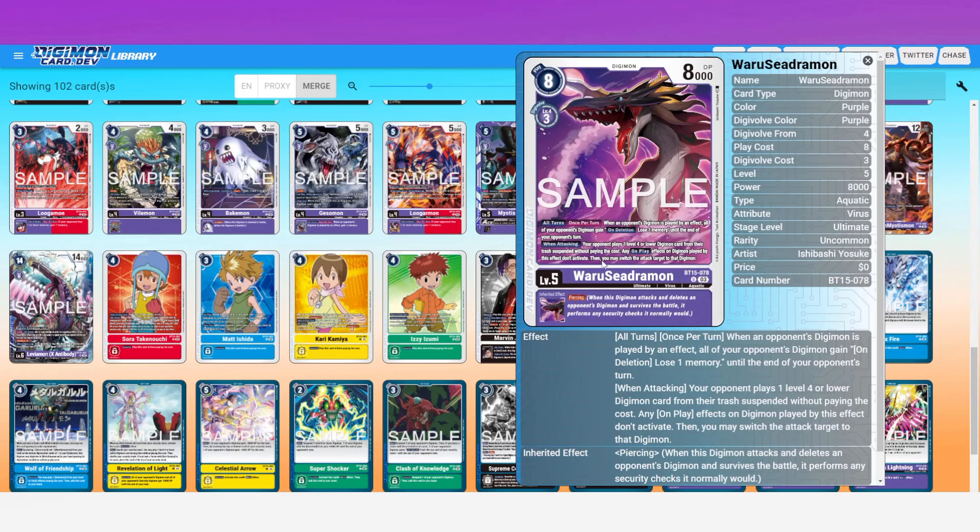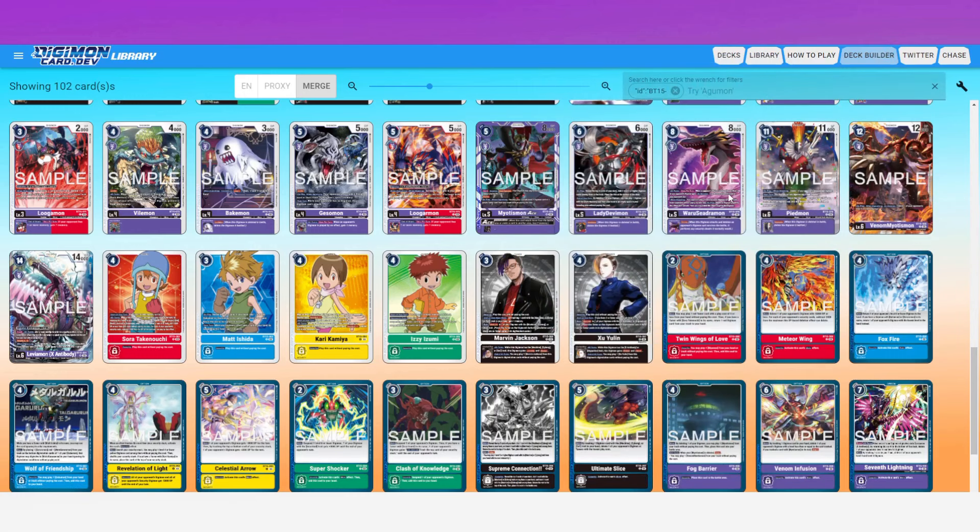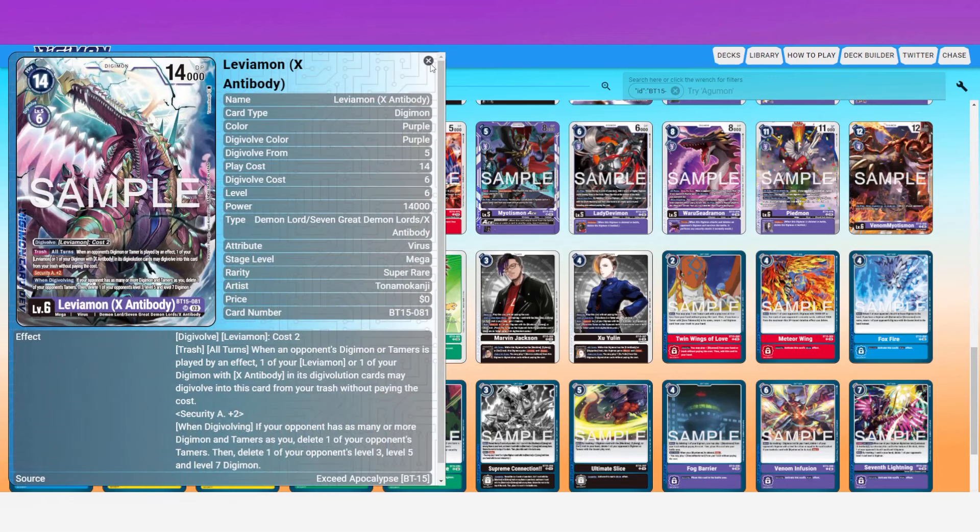To trigger all this, there's Warrior of Seizure as the level five. When attacking, your opponent plays one level four or lower Digimon card from their trash suspended without paying the cost — on-play effects don't activate. Then you may switch the attack target to that Digimon and run it over immediately. But here's the key: your opponent played a card by effect, which triggers the X Antibody trash effect and Leviamon digivolves for free onto this guy. With Piercing as an inheritable, Security Attack plus two, 14,000 DP, free evo, and a full board wipe — that's all happening together.